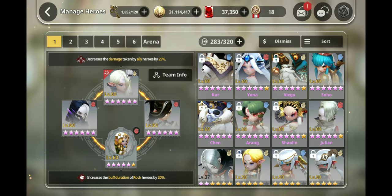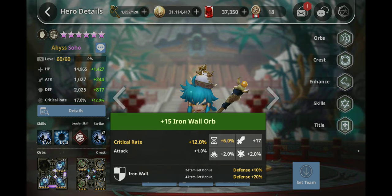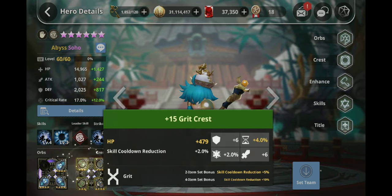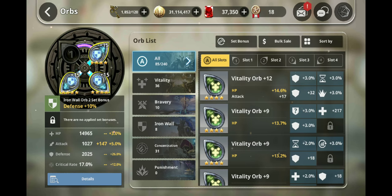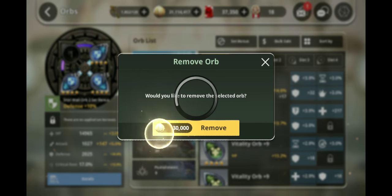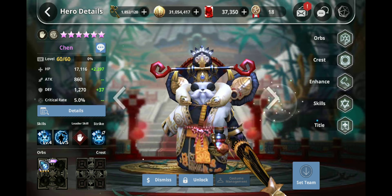Who were the other two units I used? Eve and Soho for that video. Both great units, but I have options that can easily replace them. If I have to make a choice on orbing either Paper Chen or Soho, Paper Chen is easily the winner. I don't think I would use Soho over Paper Chen under any circumstances, because Paper Chen also boosts attack speed.